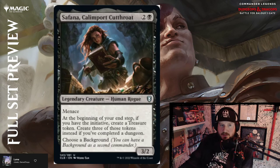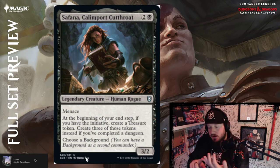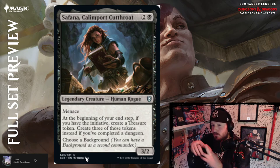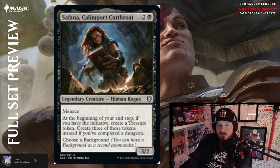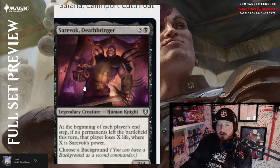Safana, Calimport Cutthroat — two and a black for a legendary 3/2 human rogue with menace. At the beginning of your end step, if you have the initiative, create a treasure token — create three tokens instead if you've completed a dungeon. Choose a background. She's kind of like a pirate making lots of treasure. Especially good in an artifact deck, sack deck, or low mana deck. Safana is really dope — above average. You can be very particular with which background you choose, great for humans or rogues.